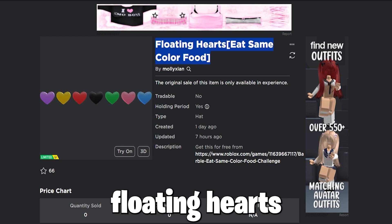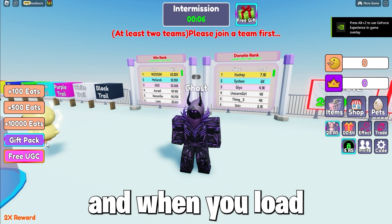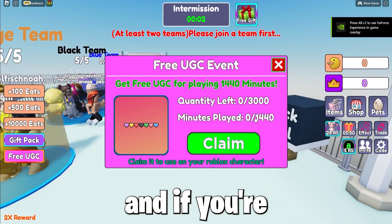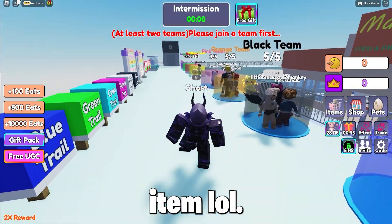Next, to get the floating hearts item from the game Eat Same Color Food Challenge, you must join the game and when you load in you must stay in-game for 1,440 minutes. If you're wondering in hours, that's 24 hours, so one full day for this item.